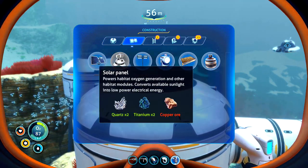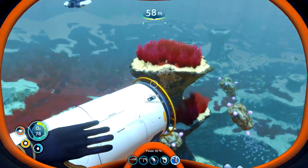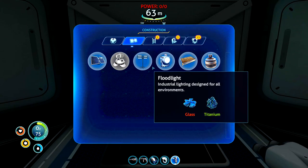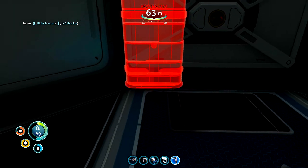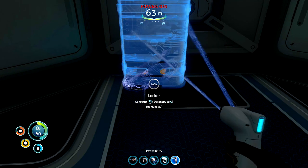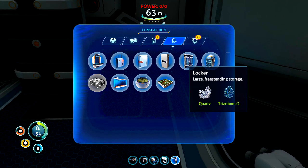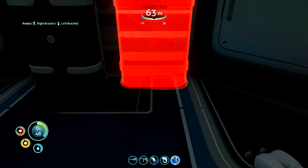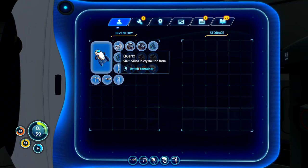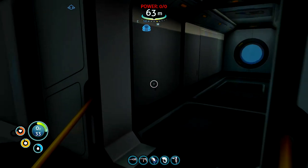Solar panels - we just need a copper ore to put the solar panel down. So we're going to have to go back and grab some more stuff. But before we do that, if I build a couple of storage crates at least we're not taking stuff back to the pod - we can go back with an empty inventory. I'm going to get two of these down and I want to sort of line them up in the centre. Get a little bit OCD about this stuff. They're both even. Let's just shove this little bit of stuff in our locker, then we can bring more back.